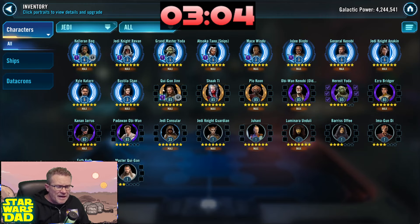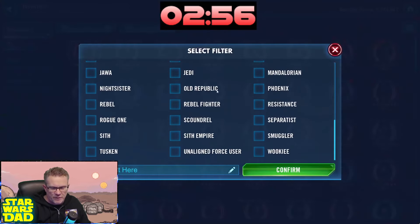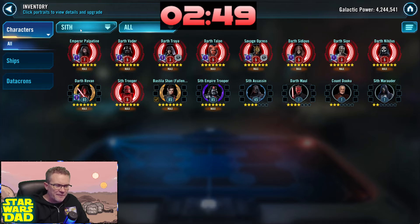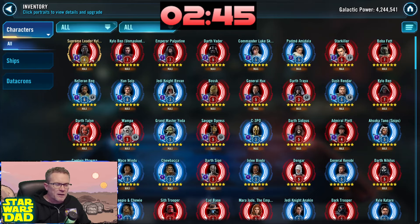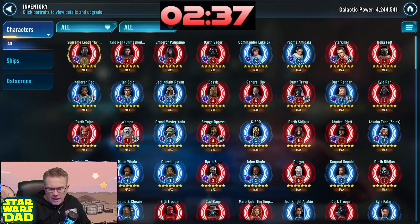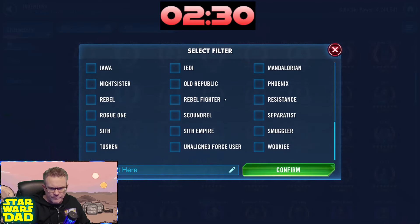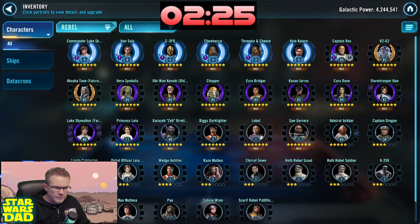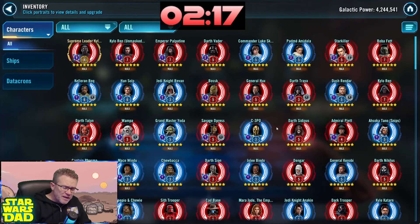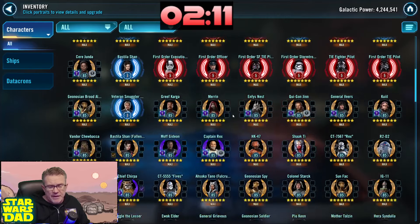We've got Starkiller, we've got Kelleran Beq. People love Kelleran Beq like nobody's business — that was a big get for Capital Games. The Jedi team you're putting him with — let's take a look. We've only got 10 Jedi, so you're squeezing them in there maybe with Qui-Gon Jinn. We do have Kelleran Beq. We have a Treya team — Treya, Savage, Nihilus, Scion — I love it. Four million, Galactic Legend. We've got Revan, a CLS team that looks complete, and Darth Revan being worked on.